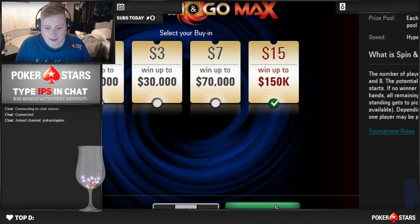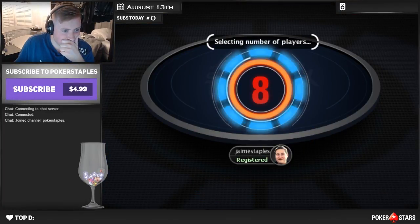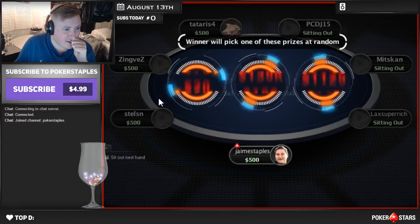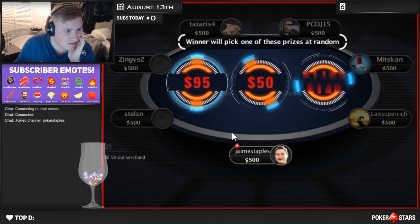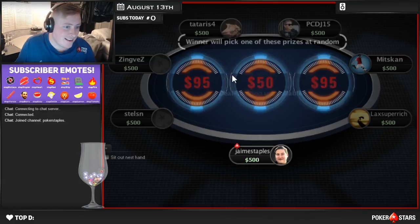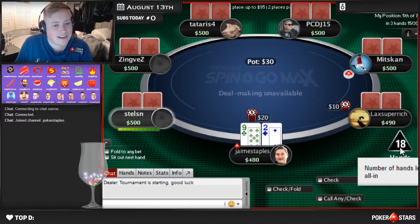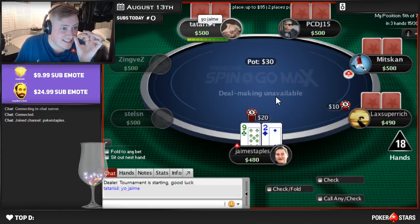I'm gonna start with the $15 level here — my first ever Spin N' Go Max. We're playing seven-handed, and one of these three prizes. The prizes look like 95, 50, and 95. So we get 3x or 7x multipliers. The total allotted hands is 18 hands — that's not very many hands. We only have 18 hands.